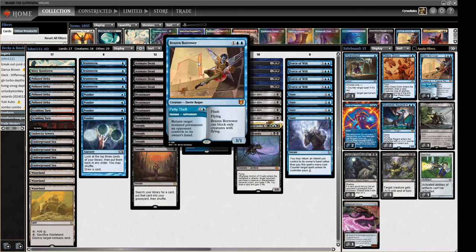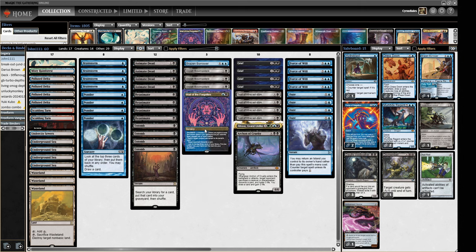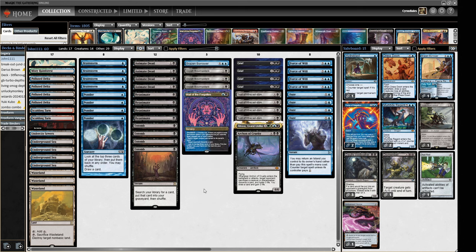That takes up almost all the deck. Aside from that, we've got a single Brazen Borrower to answer problem permanents, and a Wail of the Forgotten, which is a Descend 8 card. If there are eight or more permanent cards in your graveyard as you cast it, you can choose as many modes as you want: return target non-land permanent to its owner's hand, target opponent discards a card, or look at the top three cards of your library and put one into your hand. It can help mill things to reanimate, and sometimes doing all three modes gives great value.